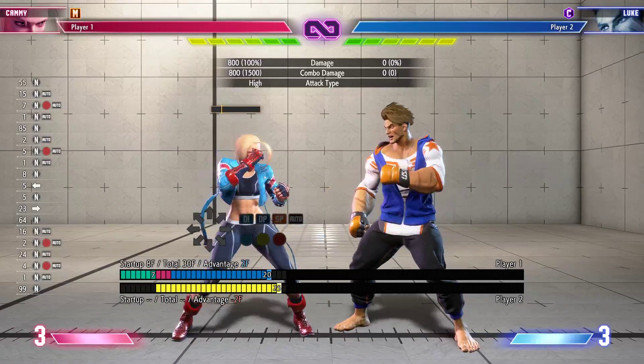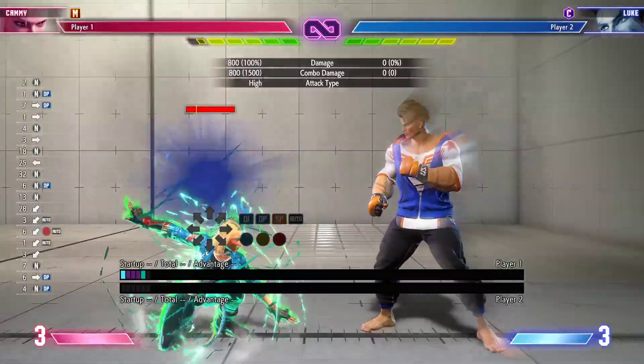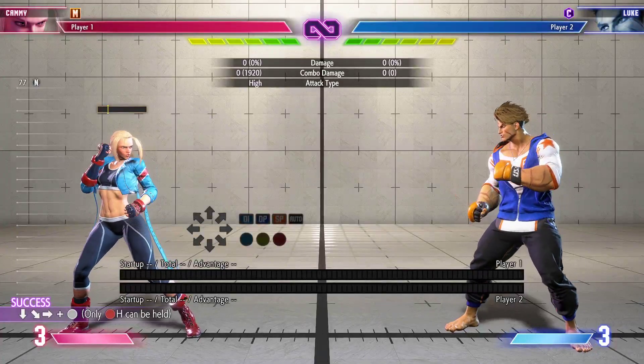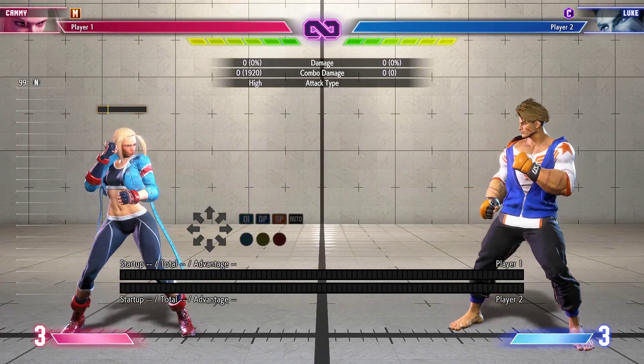Back medium is gonna be her anti-air — back medium punch. And the classic target combo is still here: hit it twice. That's a good move. She still has access to that, which is great. Now for her heavies — she has standing roundhouse.